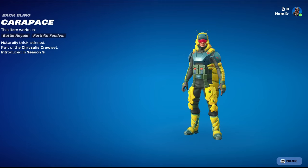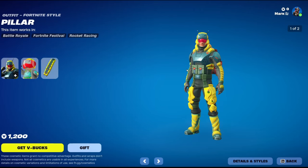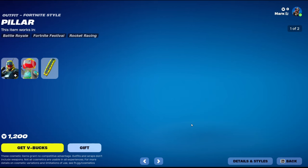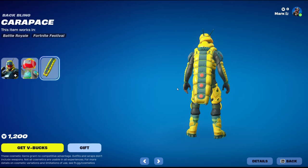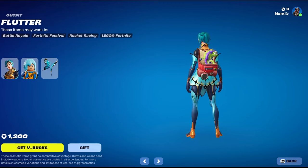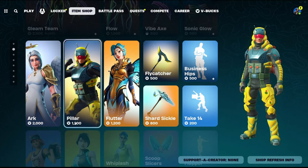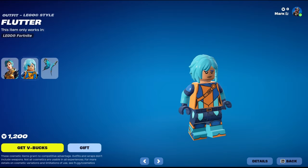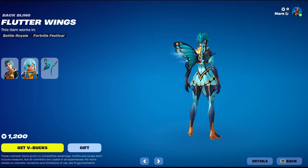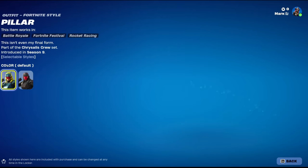Carapace — oh, I think it's supposed to be a caterpillar. That's why it's called Pillar — at least I think so, yeah. And then Flutter — this is a butterfly. I get it now: this is the caterpillar, this is the butterfly. Basic Lego, some nice wings — looks pretty cool.